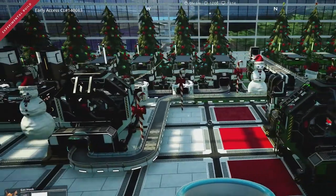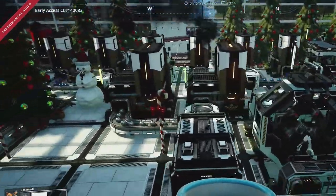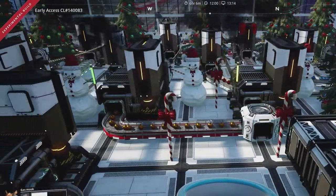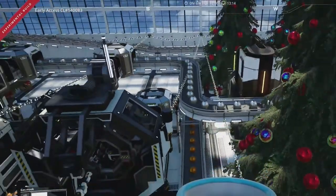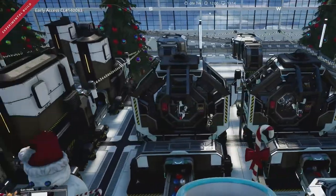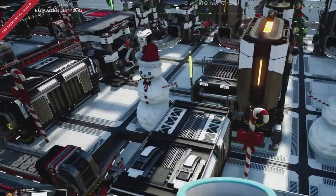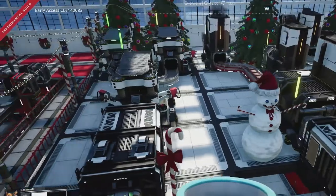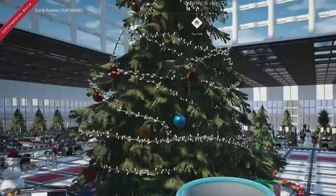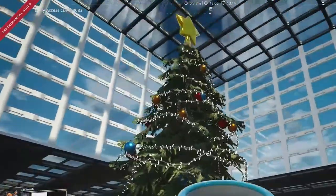The same happens along this side — all of these items are for the production line leading up to the Wonderstar. I do not remember how long it took me to build this factory, but I have a total of 2000 hours in Satisfactory and just hit 1200 for this world.